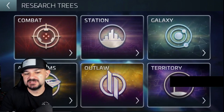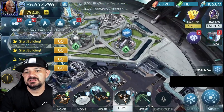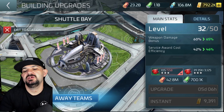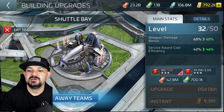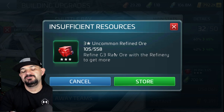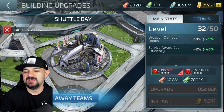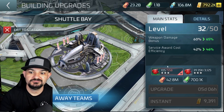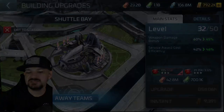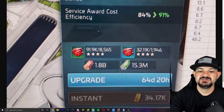Now let me get to my complaints. Here's the first one: uncommons. We're already competing for upgrades that require these — ship upgrades require uncommons — and I'm ops 44, probably going to 45 in the next few days, and it's getting expensive. One of my guys just showed me a screenshot of the cost.